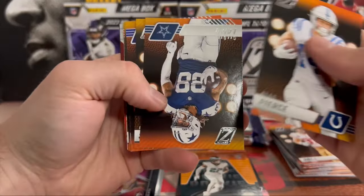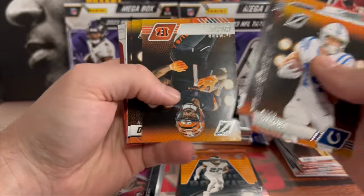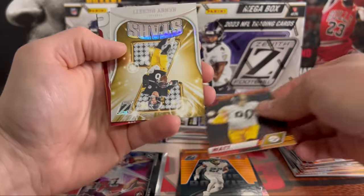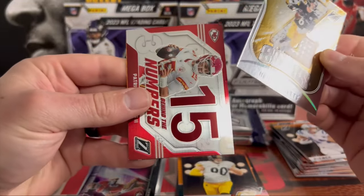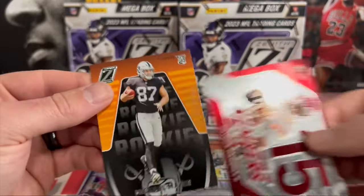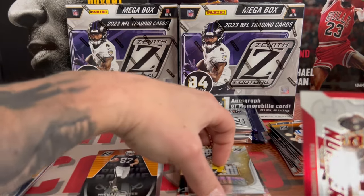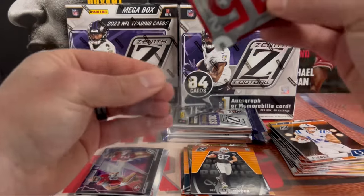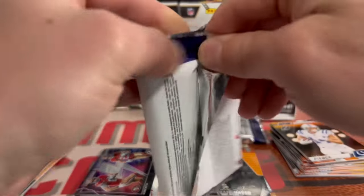We got Alec Pierce, CD Lamb, Mark Chase. Our red zone is TJ Watt. Kenny Pickett on the Z Stars. There we go, nice Mahomes behind the numbers. And a Michael Mayer on the back. I'm going to go ahead and sleeve this one up. All right, two more packs out of this first mega — I have yet to see a MIM, this could be the MIM here.